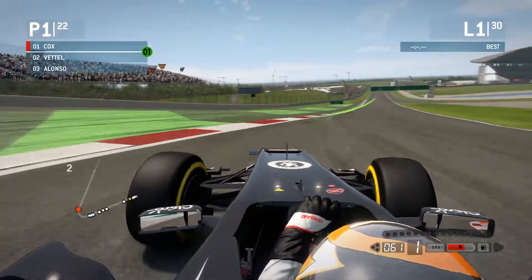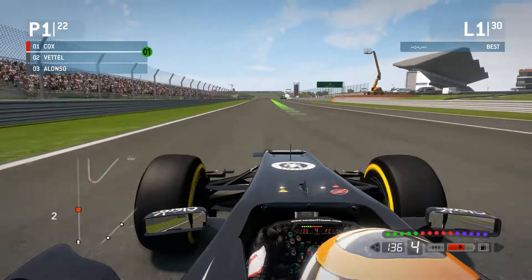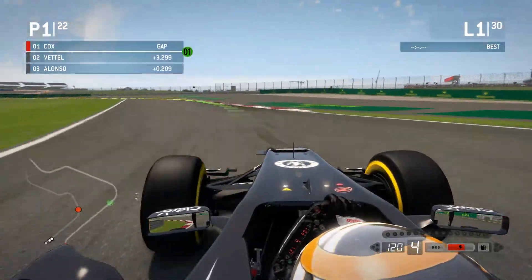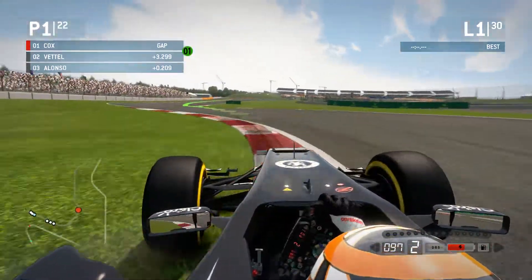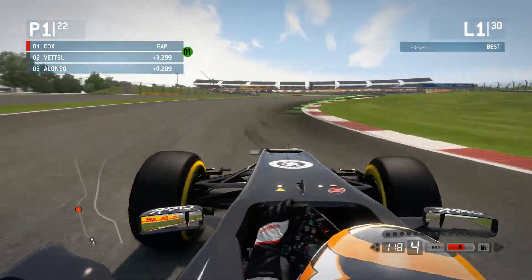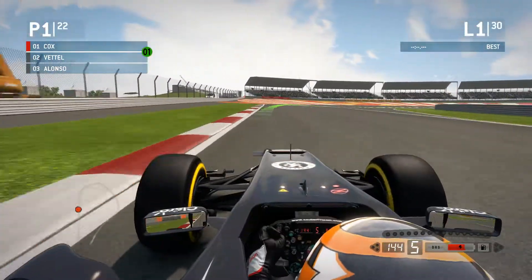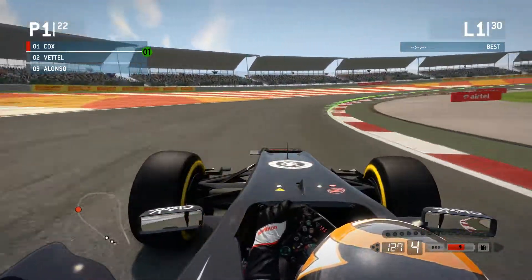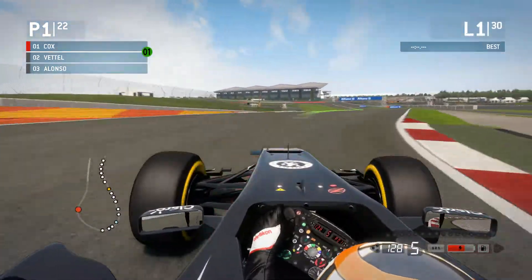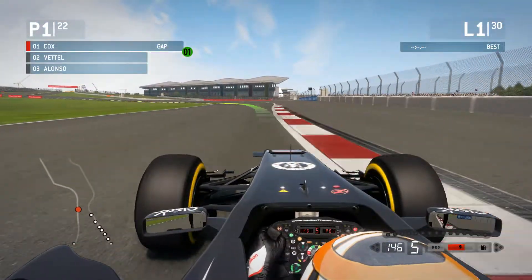Vettel already moved up past Alonso. Looks like Hamilton is settled into fifth place right there. A little too wide — I'm all over the place, okay, come on, wheel it.